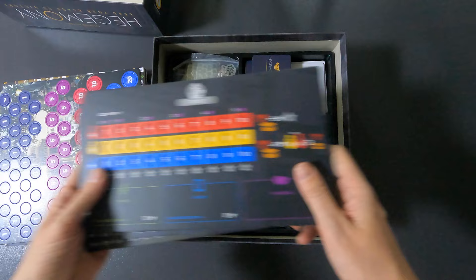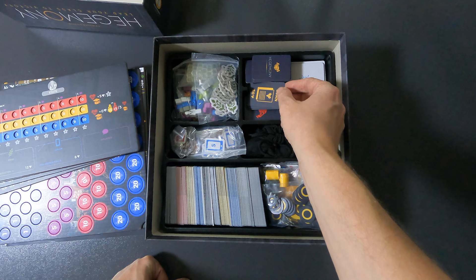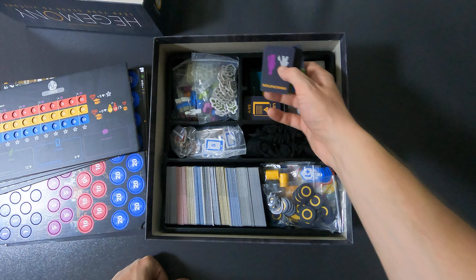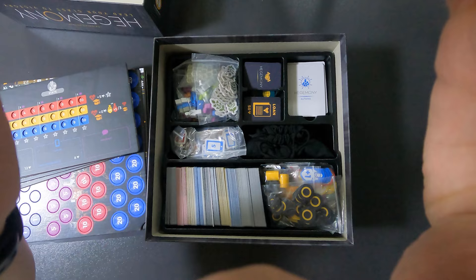Here we have the boards — all pretty self-explanatory, the four different classes. The first thing you'll most likely encounter is that the cards come loose. They come loose because the tokens at the bottom always get pushed up.